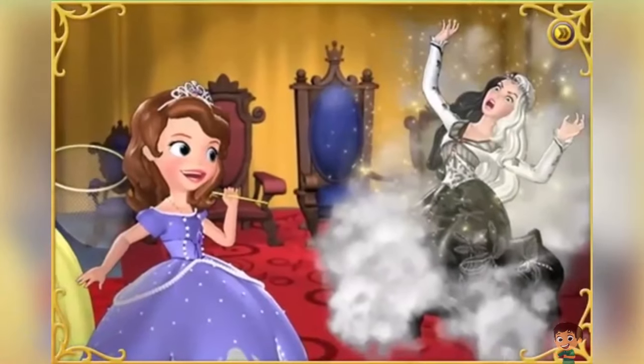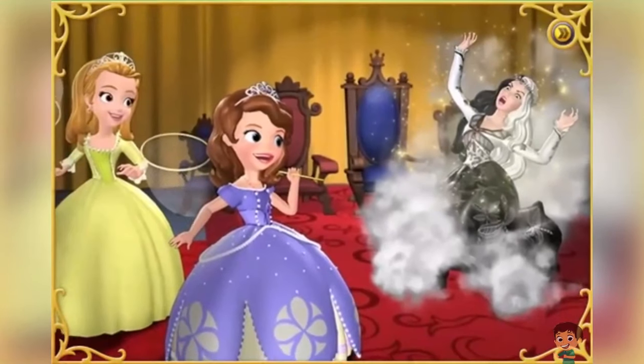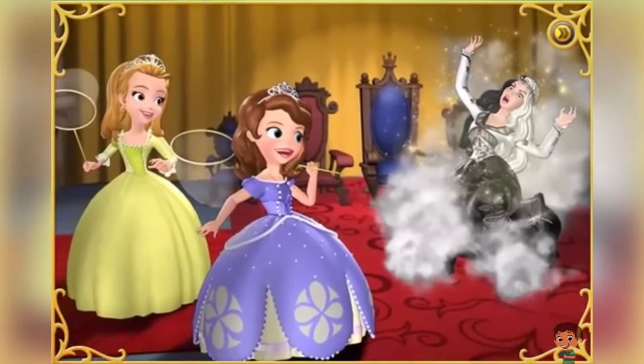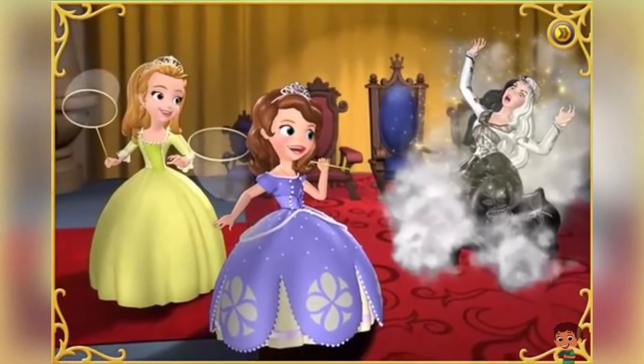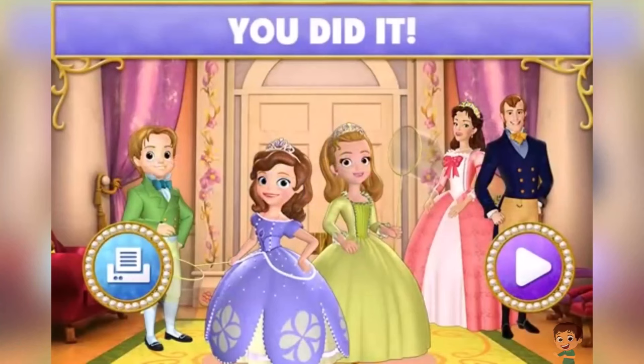It's over Princess Ivy! We caught all your butterflies! And I have my amulet back! So now it's time for you to return to your island and never come back to Enchancia! You were so great! We never could have saved Enchancia without you! And to say thank you, I'd like you to have this special coloring page to remember our adventure!